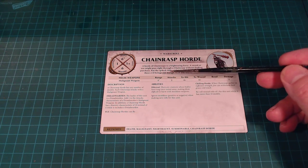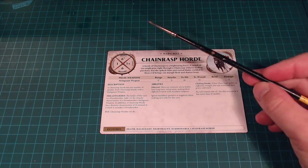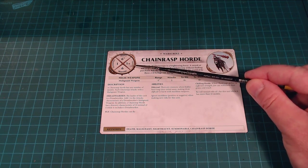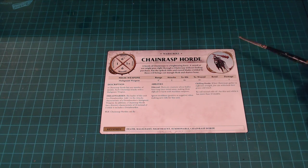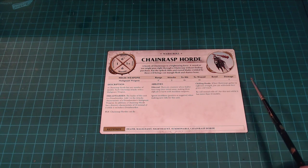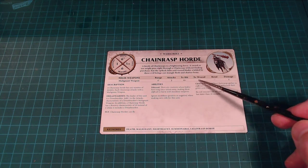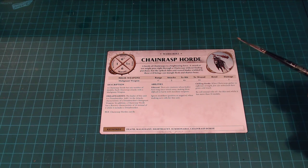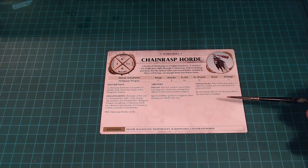Ethereal is a pretty neat mechanic — it ignores modifiers, positive and negative, when making save rolls for this unit. What I like about that is it stabilizes that 5+ save. Even if you're going up against something stacking a lot of minus one or minus two rend modifiers, you're going to be okay. It's actually going to mess with the meta of the game a little bit. The Chilling Horde lets you reroll wound rolls of 1 for this unit while it has 10 or more models, which is pretty awesome — it makes it easier and easier to hit.